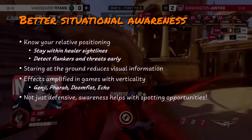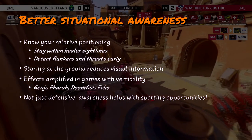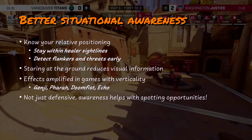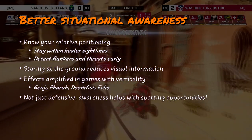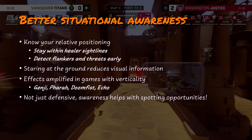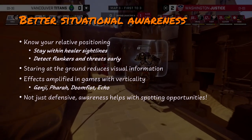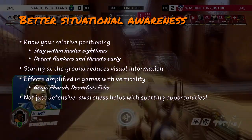The first advantage is that good crosshair placement is key to improving your situational awareness. Knowing where you are relative to your teammates is important to ensure that you are within your healer's sightlines and that you aren't vulnerable to flankers or otherwise split and isolated. If you spend most of your time staring at the ground, you'll have a tough time keeping track of where you are. And it gets even worse in a very vertical shooter like Overwatch — Genji, Pharah, Doomfist, or Echo are all characters that can screw you over if you aren't keeping your chin up.